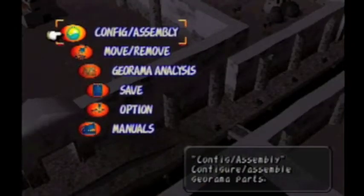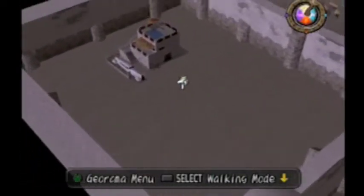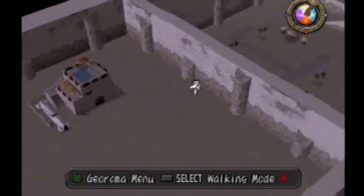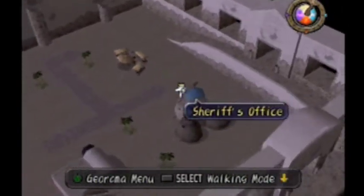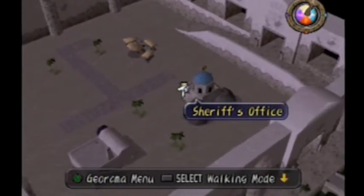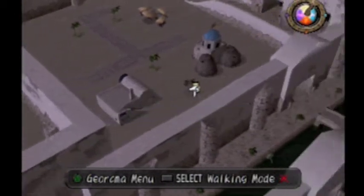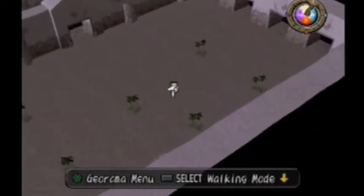Let's go into the Genome menu here and check out Genome Analysis. You'll notice that my collection is 61%. I haven't checked the Genome Analysis in a while, though. Here's what my world looks like right now. I have King's Hideout, which I didn't have before. I had Rudy's store completed. The Sheriff's office is complete as well. I have the Joker's house, which is complete. And some trees I put over here.